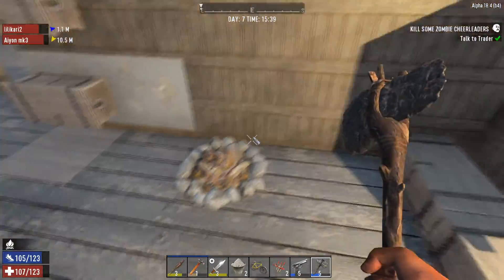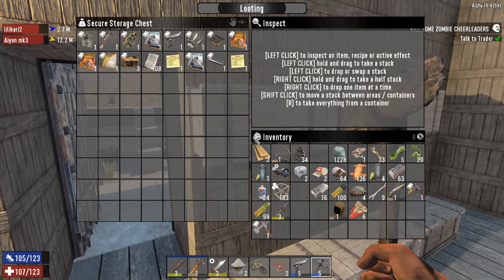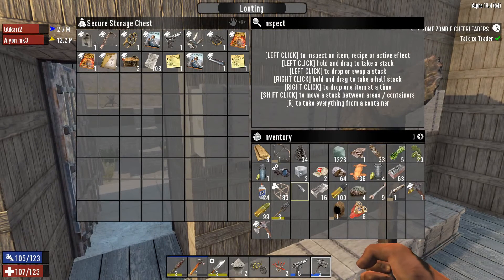You get the extra stamina. Yeah, probably don't need it. It depends on what you want. We got a table saw schematic — that could be handy. I think I need that. Yeah, it's in the chest where we put all the schematics.